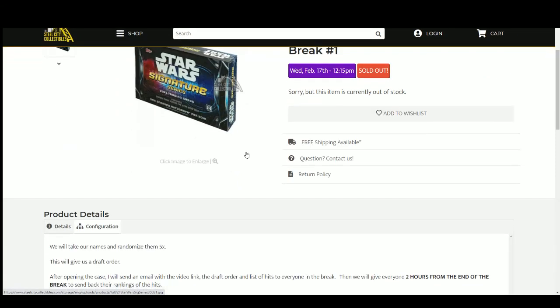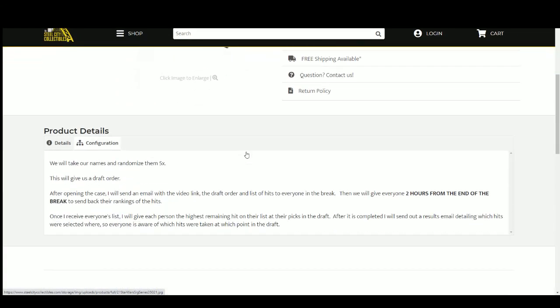Let's go ahead and jump over here. We're going to take our spots, randomize them five times. This will give us a draft order — numbers 1 through 10, and then for the second round we'll just flip it and go 10 through 1.